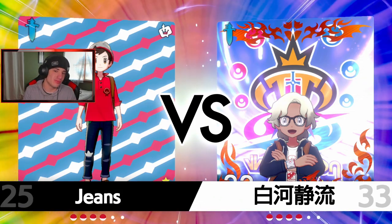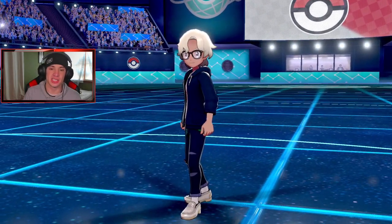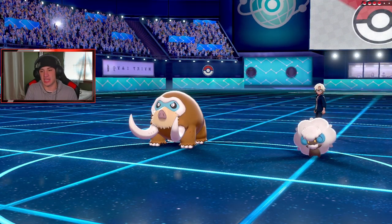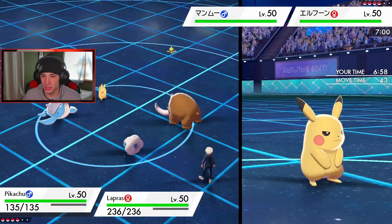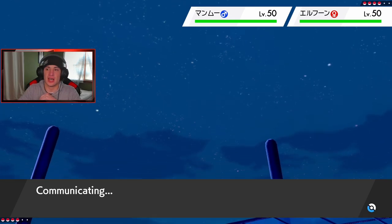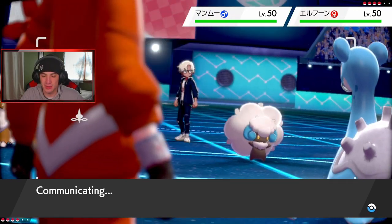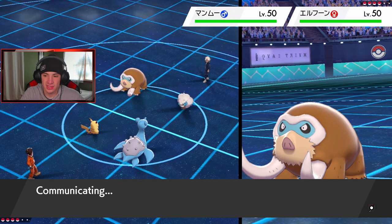I wanted to lead Charizard so bad but Mammoth Swine definitely has Rock and Nihilego is usually a pretty solid lead — usually Sashed up, can Meteor Beam, get a plus one, and pick up a free KO. He leads Whimsicott and Mammoth Swine — I kind of saw this coming. If I Fake Out the Whimsicott, I can drop a Resonance and potentially take out Whimsicott turn one. Let's do that — Fake Out on Whimsicott, then Resonance. Whimsicott's not bulky at all, super effective. He might swap it out though.